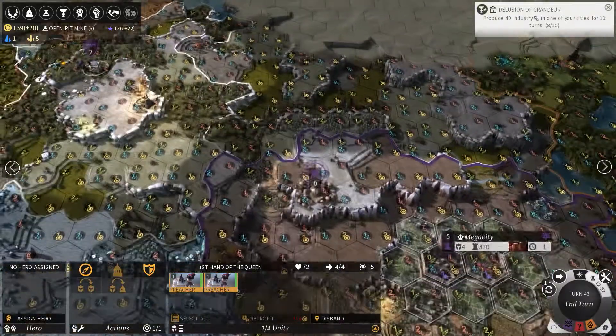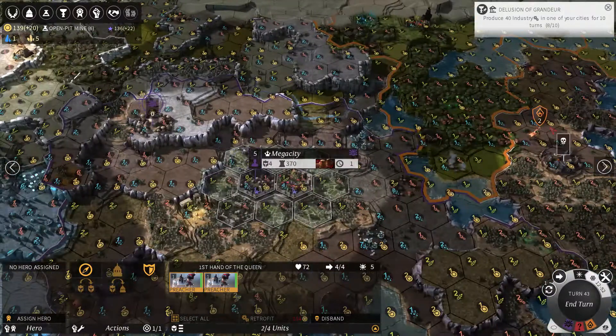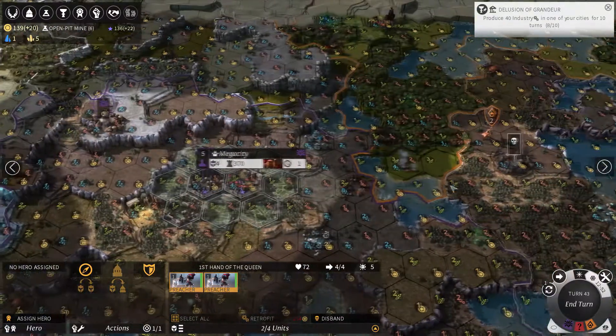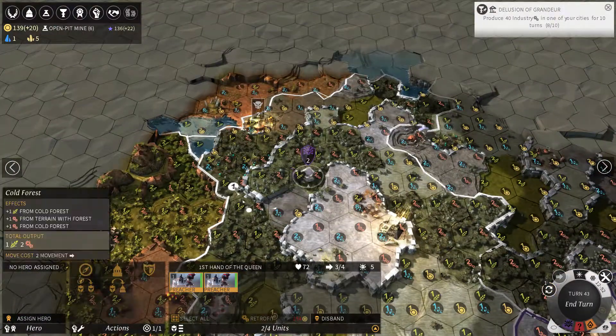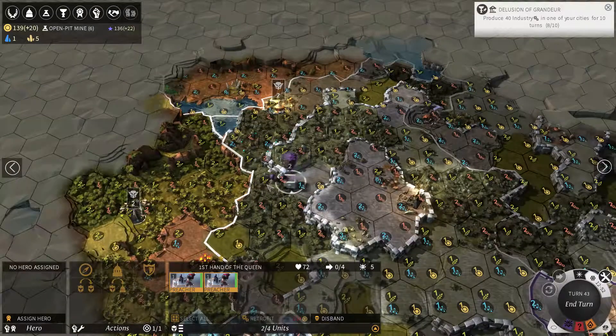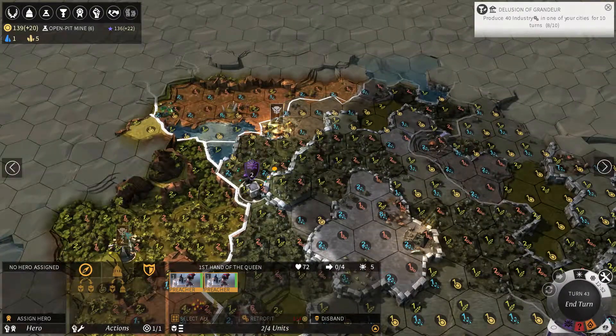The dragon guy just attacked my little side village over here, so now no one controls it. That's what happens when you don't defend your things — they get taken out by angry dragons. What a jerk.